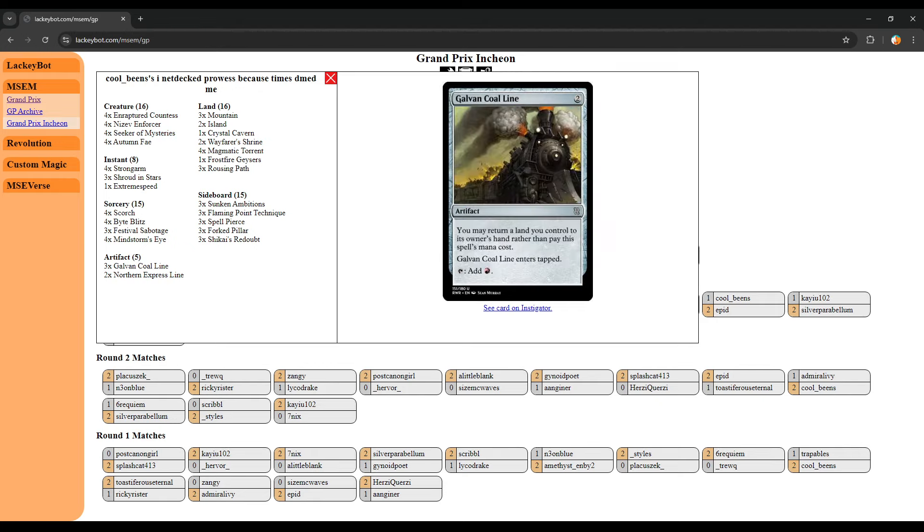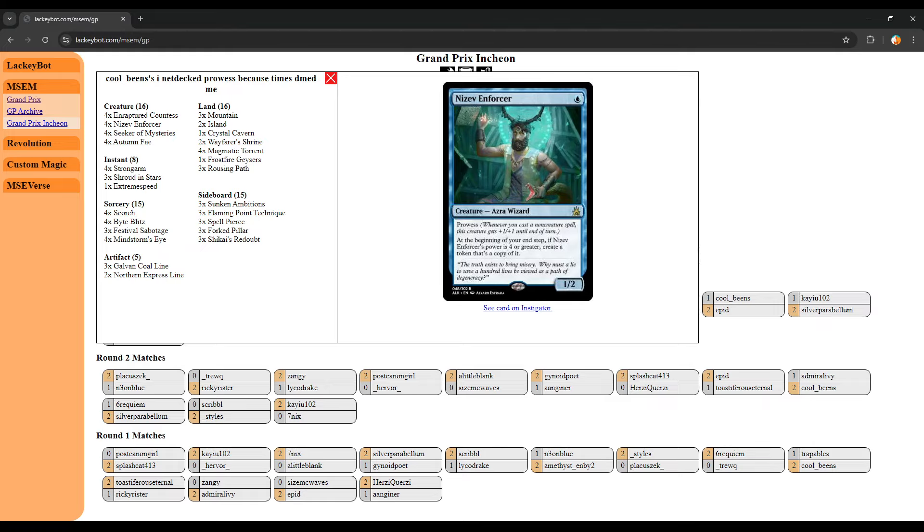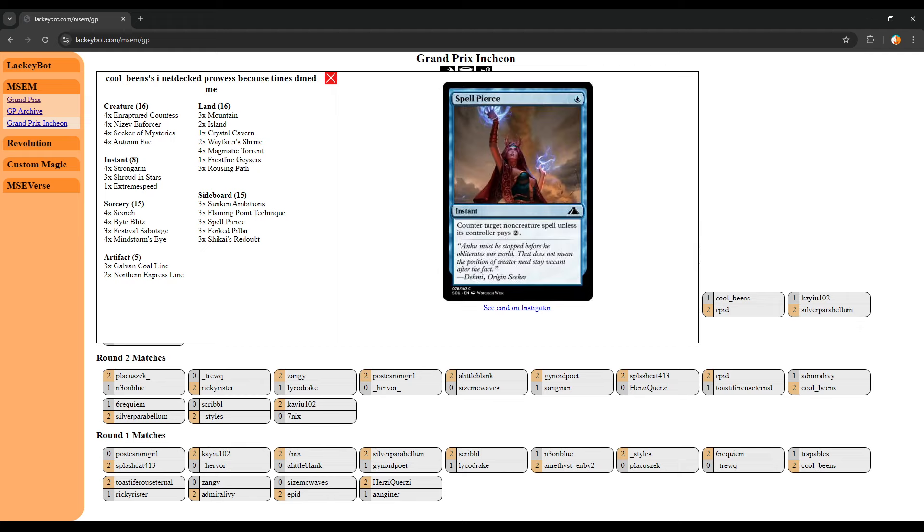Coal Lines lets you reduce your land count and also counts as non-creature spells. This deck can do some really gross things, especially with Nizev Enforcer — it's a 1/2 prowess that as soon as you throw a plus-2 power instant or sorcery on it, prowess kicks in, and at the beginning of your end step, you'll get another copy. We're likely going to be seeing a change to this card next month. It gives me Phoenix flashbacks — another blue-red deck doing fast things, but a 1-mana card that rolls out this efficiently is something we have to look at.